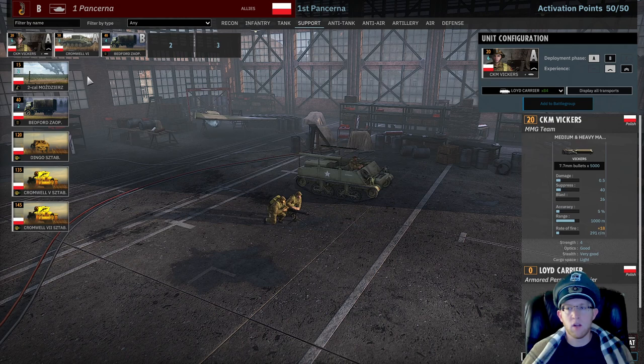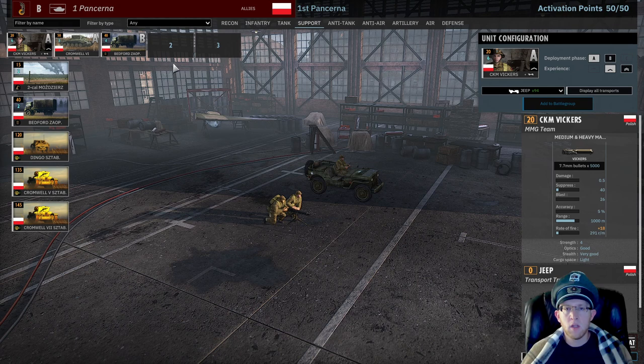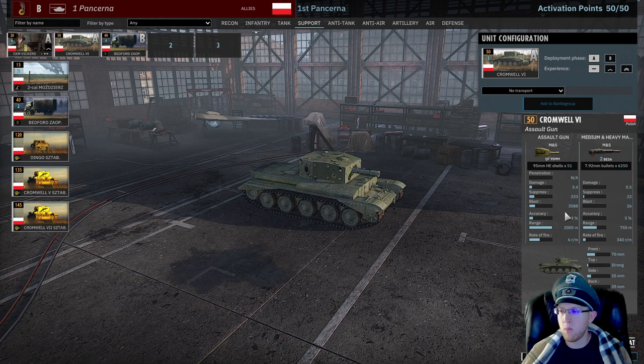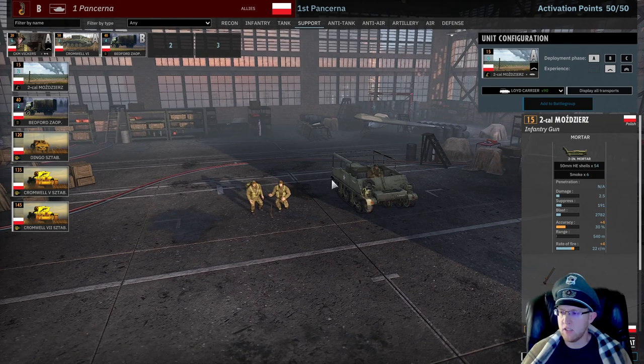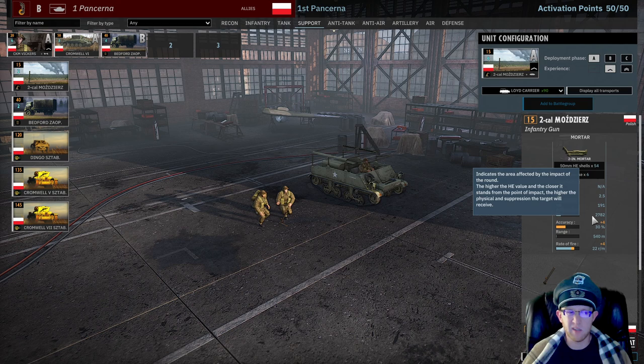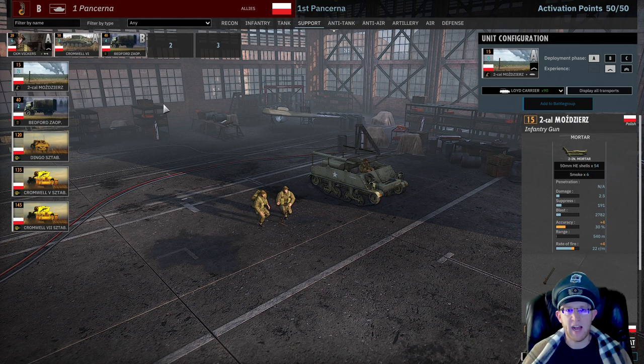The support tab is really sad. You get a card of Vickers, which probably should come in the Jeeps - I don't know why I had them coming in the Lloyd carriers. You have the Cromwell 6 - these are fine, they do okay with 3.4 damage but fire six rounds a minute with a 2,000 meter range. These are really necessary so you can actually take out AT guns at range - you need them early. Nice thing is you get three as well, not two. You could bring in the two-inch mortars, but they only have 540 meter range. No real reason to bring a commander in this deck since you're moving too fast to take advantage of veterancy.